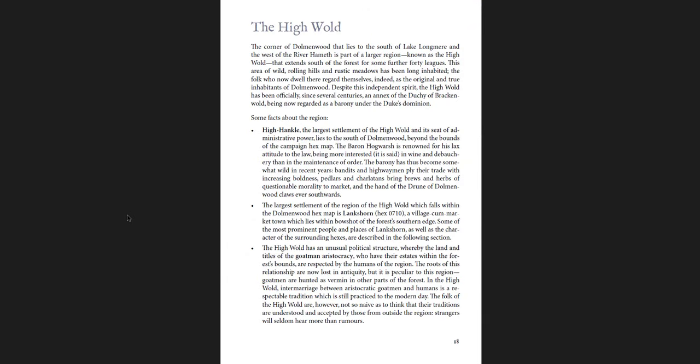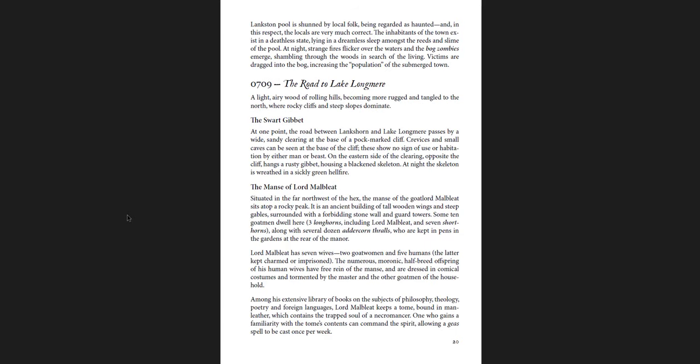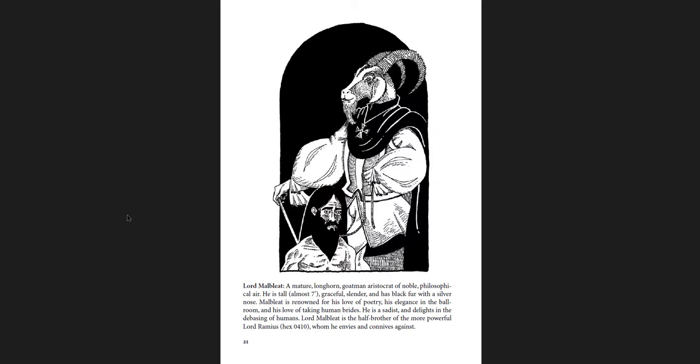There's a very strange piece of art for the psychedelic voyager Rigsby O'Callaghan. Here's the High Wold, which is one of the regions south of Lake Longmere — the corner of Dolmenwood with the High Wold, High Henkel, Lankshorn with the Goatman aristocracy. You have some details of hexes around this area: the Trothstone, the Owl Cave, Langston Pool, the road to link along with the Swart Jibbet, and the Manse of Lord Malbleat. Lord Malbleat is still in the new setting, pretty similar.